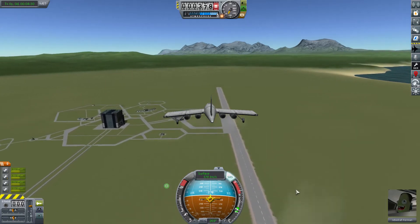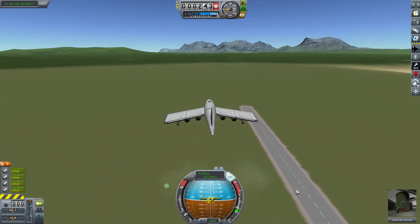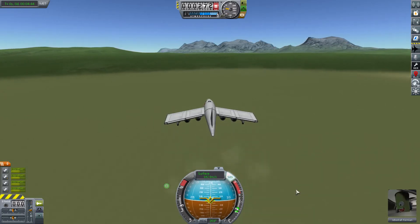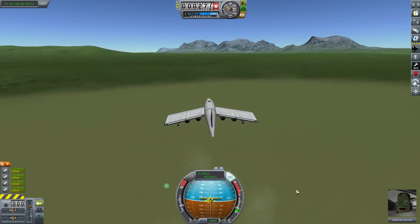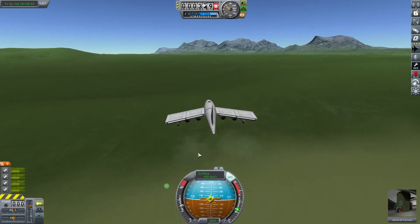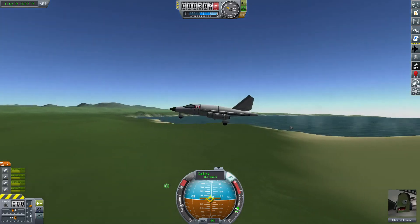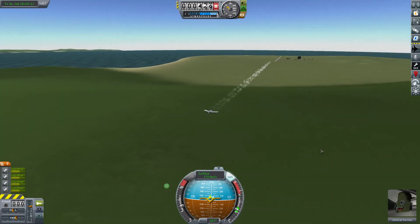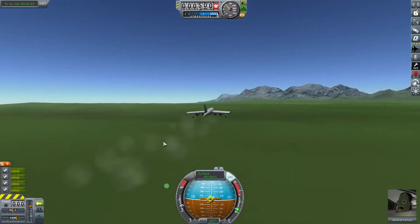We need to keep enough engine — we're going quite fast. I may be better off to take another pass. Carrying too much altitude as we approach the runway. If I would have taken a steeper descent into the runway, I would have just had way too much speed and we would have crashed the plane anyway.